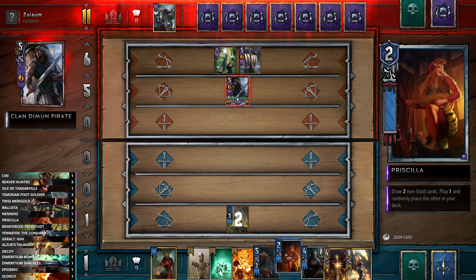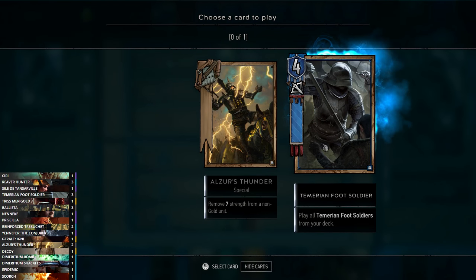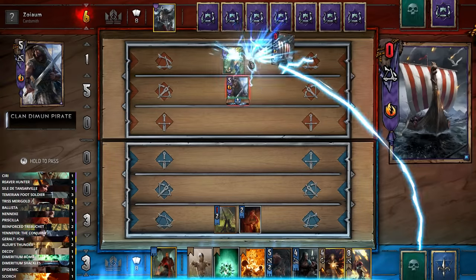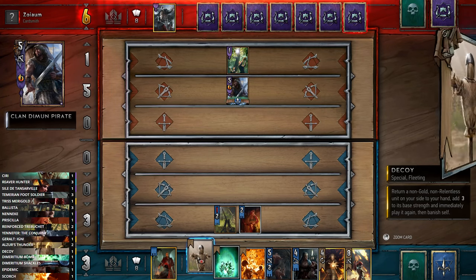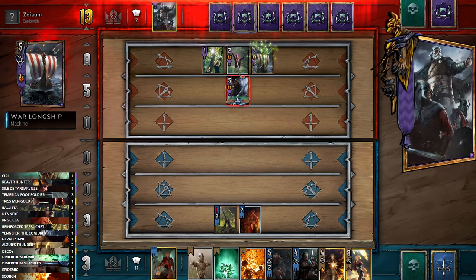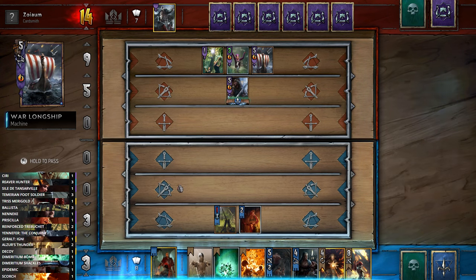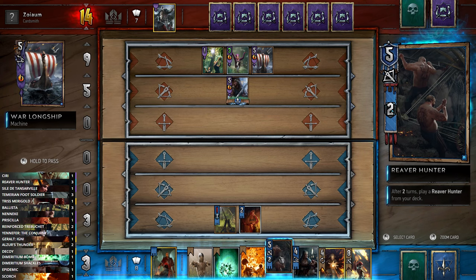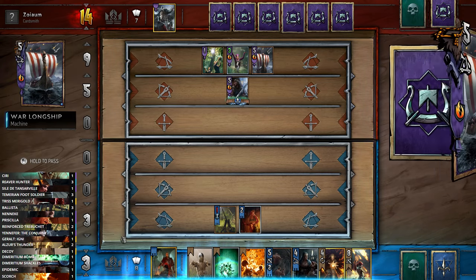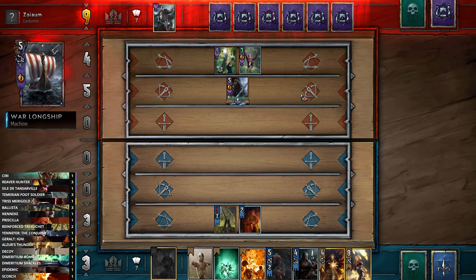We could use Tris, but she only does four damage and won't quite kill the War Longship. We could play Priscilla to hopefully find some removal. Let's try that — we'll get the Temerian Foot Soldier if we can find it, and we can always Decoy the Priscilla. I'm really surprised he's going so heavy on the first round — I honestly don't think that's the smartest play.